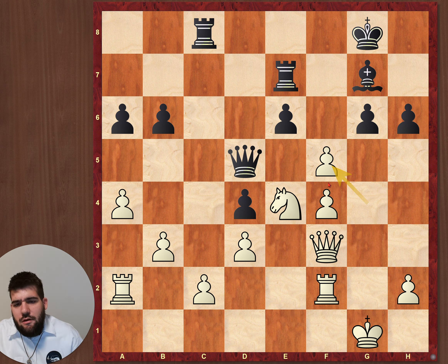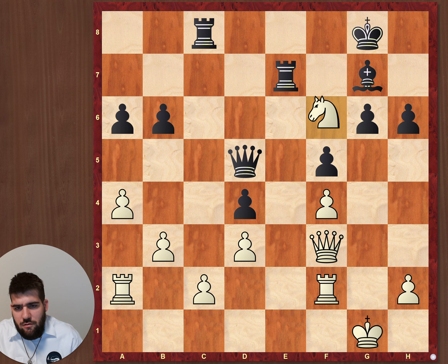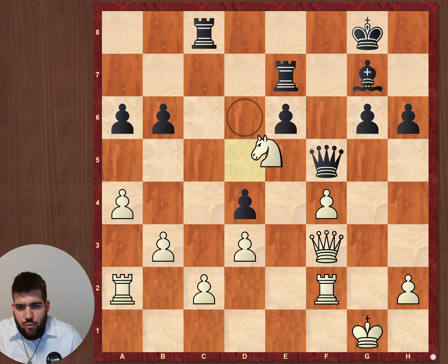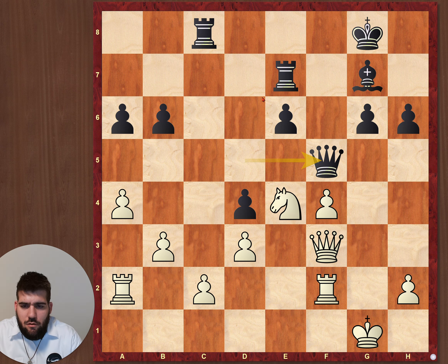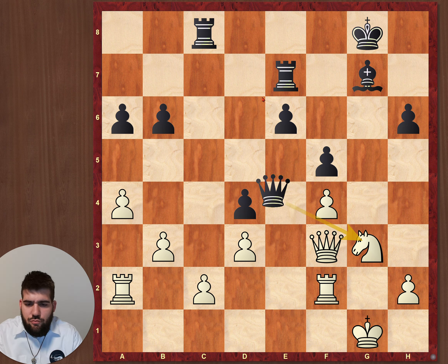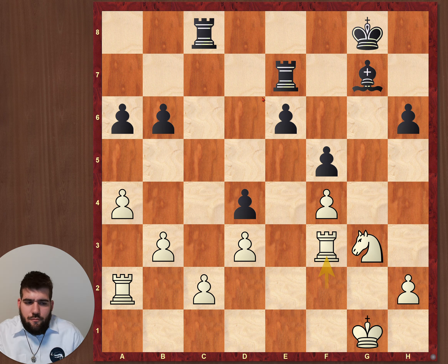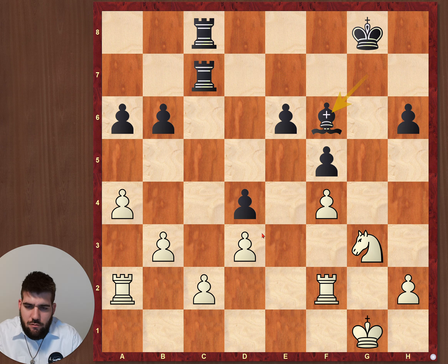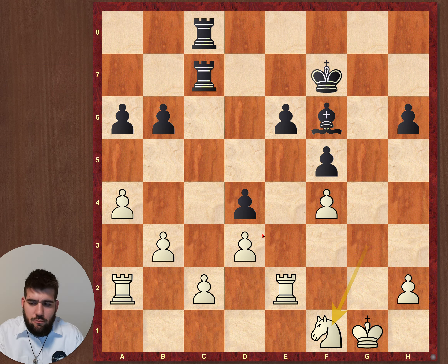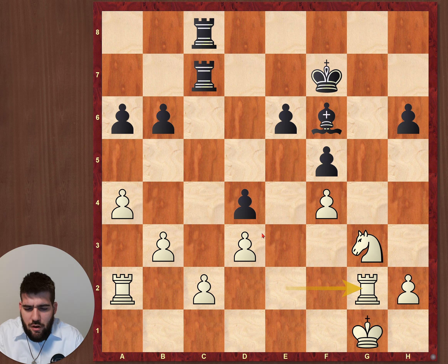I captured and just hoped for capturing with that so I can win the queen. If he captures with the queen I can make this fork, but he didn't fall for this trap even in time pressure — so he took with the g-pawn. Knight g3, capture, capture, and this ending is better for black because of this pawn here and this weakness. I have to defend it, attacking e6, king comes closer.